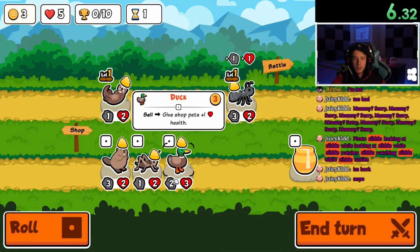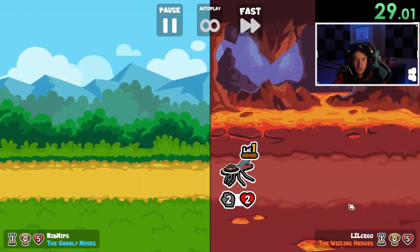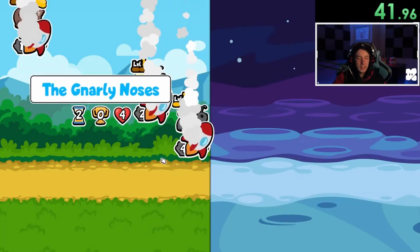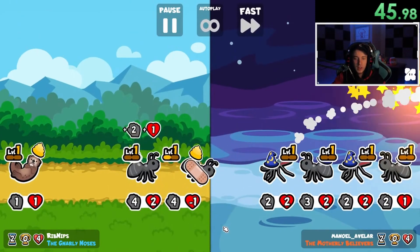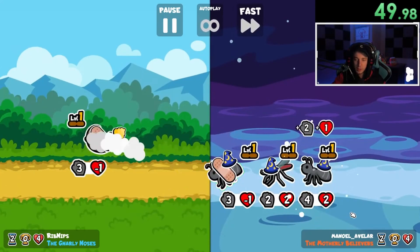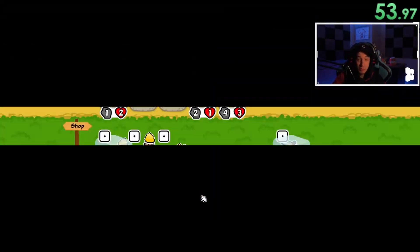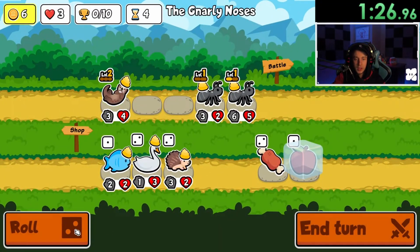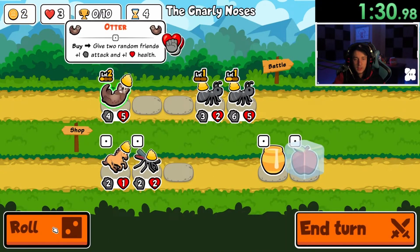I don't know why I picked otter ant there — that's not really what I wanted and we lost. Usually I like to go with ant beaver or ant duck. Camel? Not really what I want. I'll take that, that's fine.